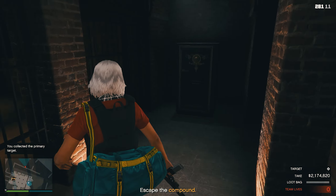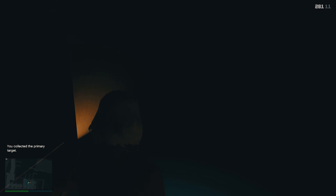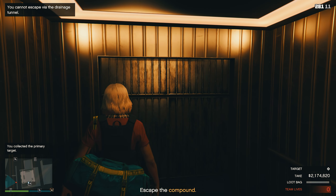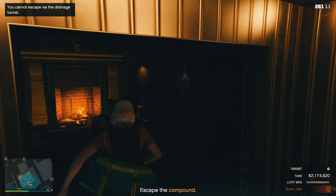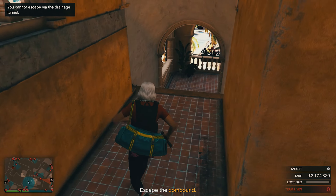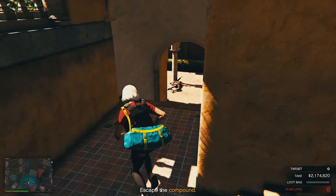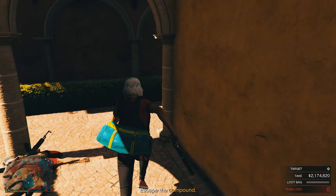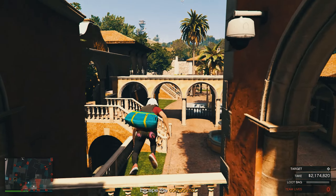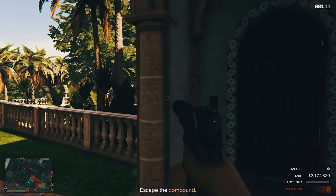A gemstone panther statue. I'm starting to think Mr. Rubio has an unhealthy obsession with local fauna. It looks like they have sealed off the drainage pipe you used to get in here. You will have to find another way out. Extra guards just arrived — be careful.